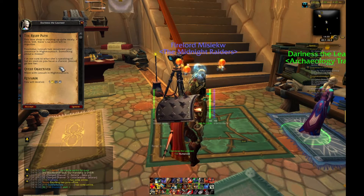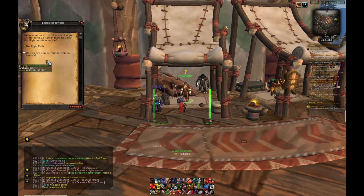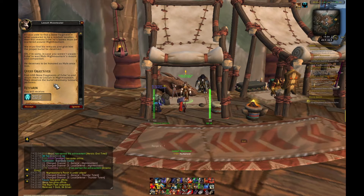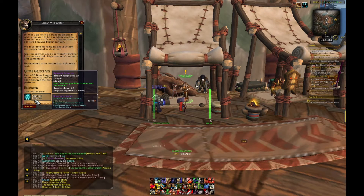Then you fly out to Highmountain where you speak to Lessa Moonwater. She gives you a quest called Laying to Rest, and you can start digging. Work your way through all of the dig sites.